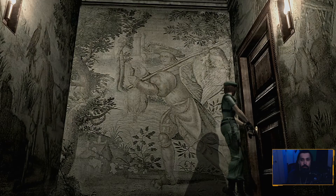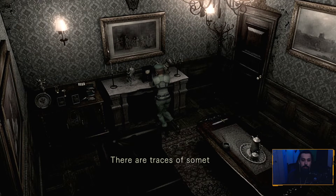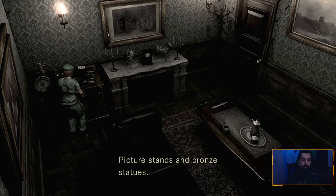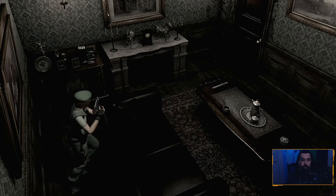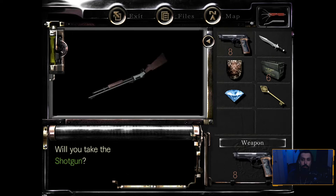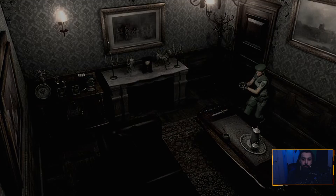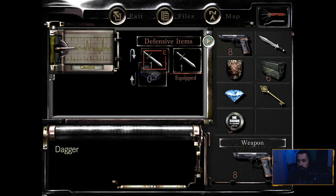I'm gonna go through here I guess — I have no idea where I'm going or what I'm doing. Traces of something burnt here, smell permeates the area. Picture stands and bronze statues — nothing of interest here. Well, there is more ink ribbon so I can save if I stay alive and get back. Oh — shotgun! Okay, should I take the shotgun or not? Dagger defensive item, okay.